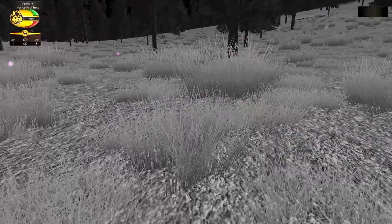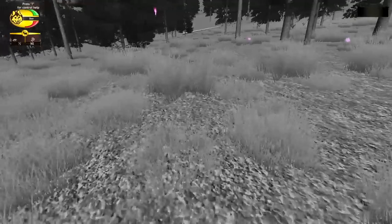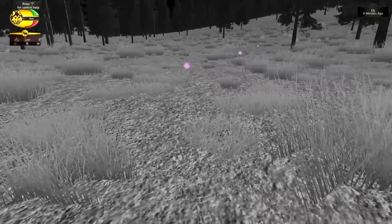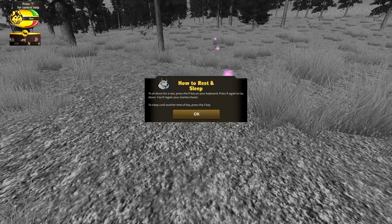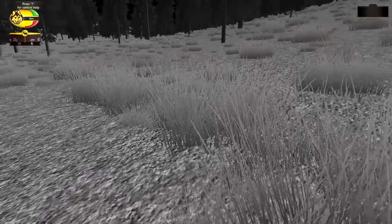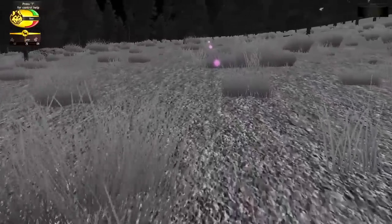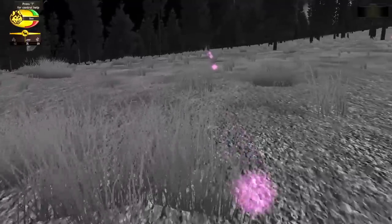We're supposed to use our smelling view to figure out where the brightest color is. That one off in the distance is awfully bright — do you think that's what we're supposed to follow? To sit down for a rest, press the R key on your keyboard. Press R again to lay down and you'll regain your stamina faster. Oh, that's good to know. And I just noticed up on the right-hand corner, it actually shows how far away the elk are — how long it's been since they were here. So these elk were here four minutes ago, and it looks like we are going in the right direction.